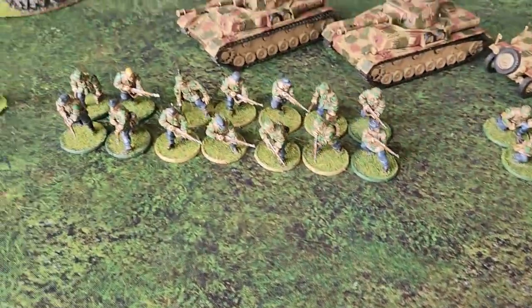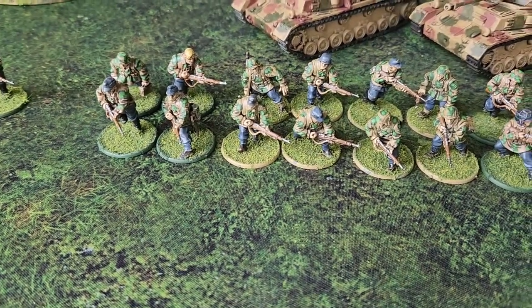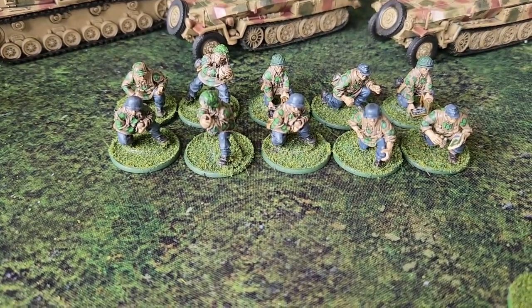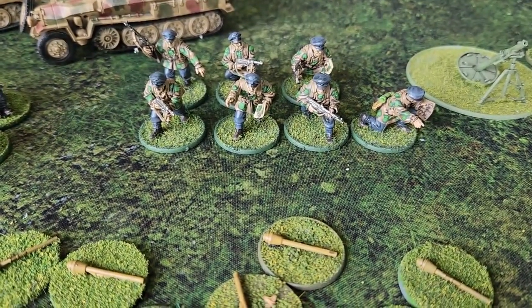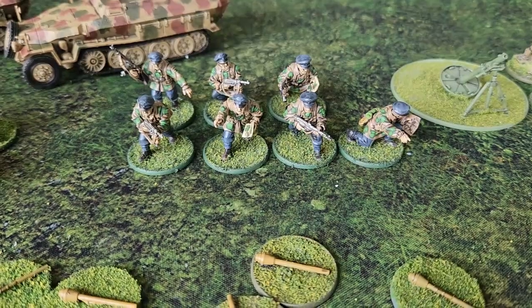Here we are with the Waffen SS reinforcements all ready to go - took me a couple of days longer than I thought, but there we go. We've got a panzerschreck team and some more rifle guys which can be added to different squads or used to make up other squads for different platoons. Over here are all the crew teams for mortars, anti-tank guns, or anything like that. And here are the officers - these can be used as proper platoon officers, section commanders, or forward observers. There are two or three guys with maps I could use for that.